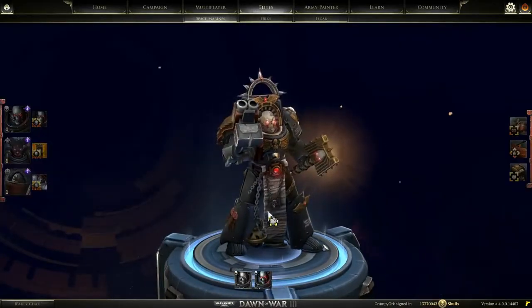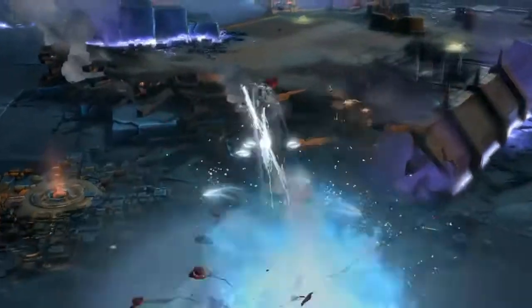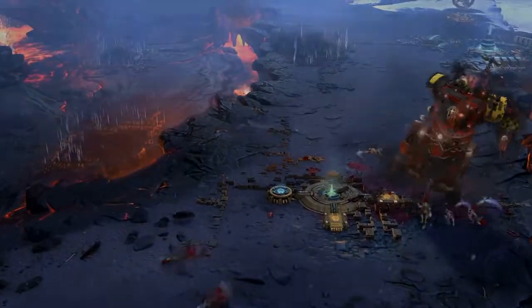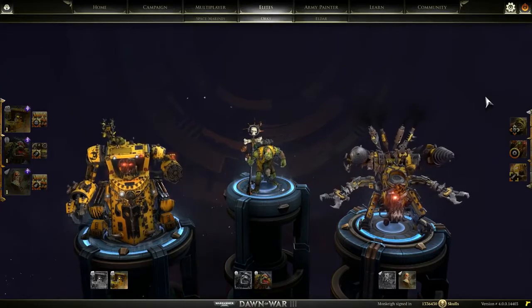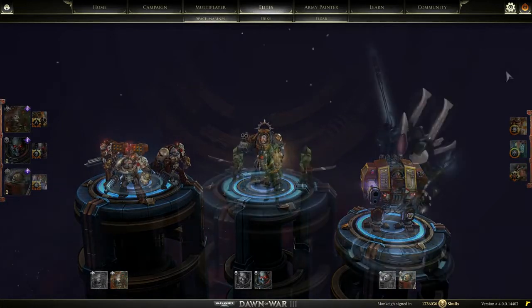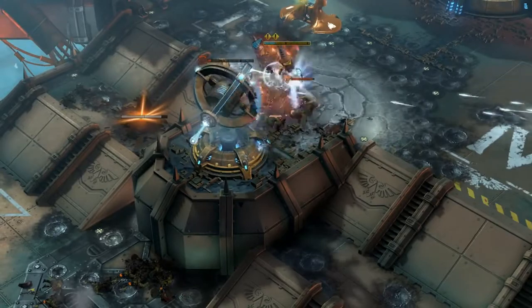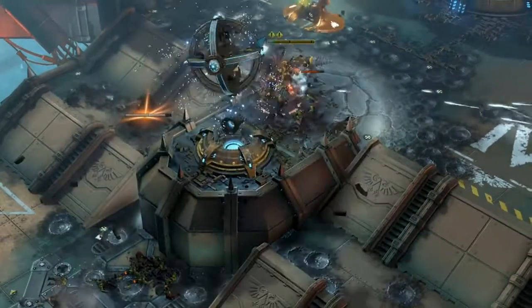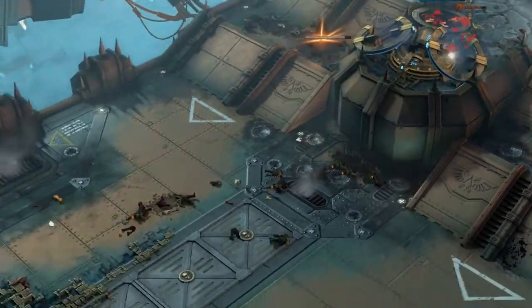Players of past Dawn of War titles can reunite with returning characters including Gabriel Angelos, Maka, and Gorgoth, or discover new playable favorites in Lady Salaria, Jane Tsar, and Beauty Demorcanon. Each player brings three elite units into their army, bringing with them a wide range of tactics — whether you want a sneaky surprise attack, support abilities, or a late game strike with the massive Super Walker. Try out different combinations and play matches to level up your elite heroes and unlock new doctrines, cosmetic skins, and more.